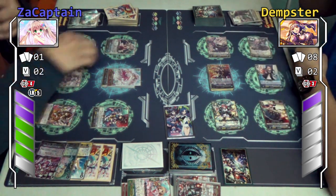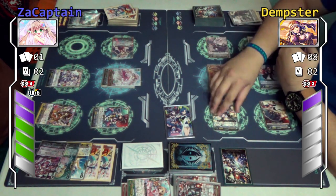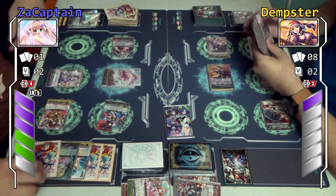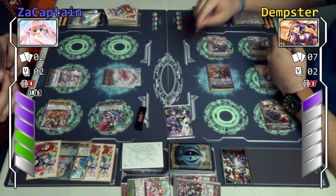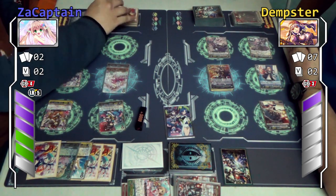I shall call Vert over there and I'm going to attack you with Vert. Ayane will attack you — Ayane skill one more time. Counter blast one, bounce rear guard back to my hand, plus 5k — this is 18. Vert will attack you, just Vert — 26k.